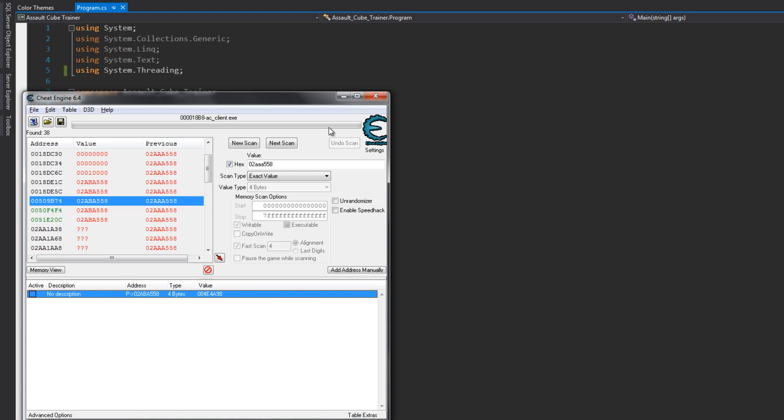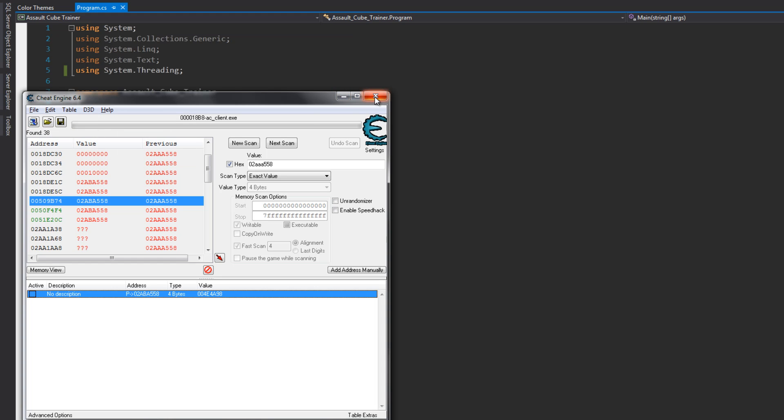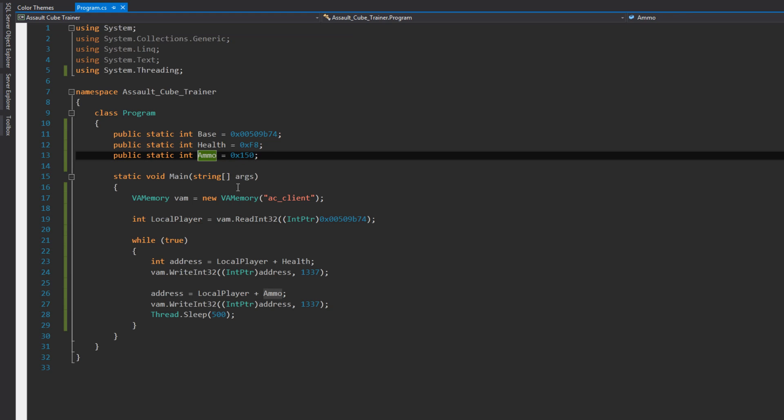I'm going to detach it — actually I'll just quit this. And just like in CSGO, the local player which we found is a pointer. So we need to get its address to be able to change health and ammo. So I'm going to call it PMO.